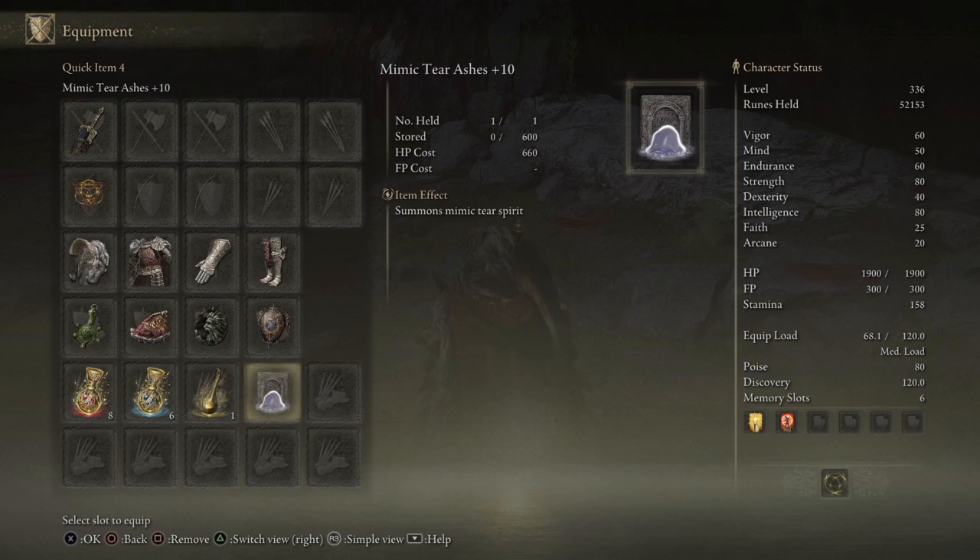Mimic Tear Ashes at plus ten — your Mimic Tear is as good as you are, so if you're pretty awesome, your Mimic Tear is going to be godlike. That thing's a beast. Now, my stats — currently level 336 sitting on a bunch of runes because I'm grinding. Vigor is at 60; I've had it there for a long time because everything hits like a truck in this game and is likely to one-shot you. At Vigor 60 it finally reaches a point where you no longer feel like a constant victim.